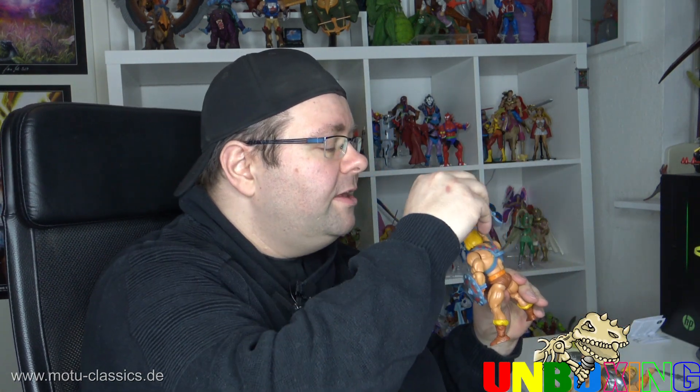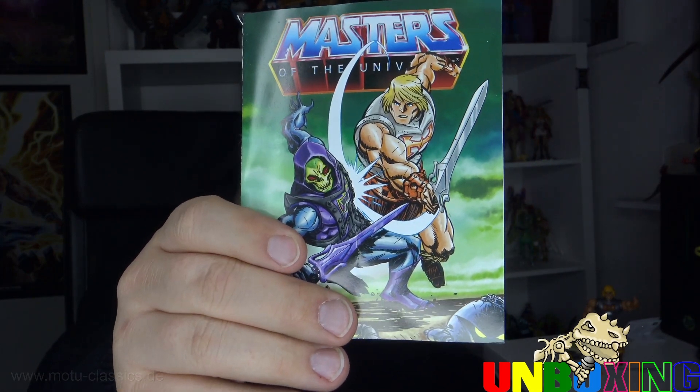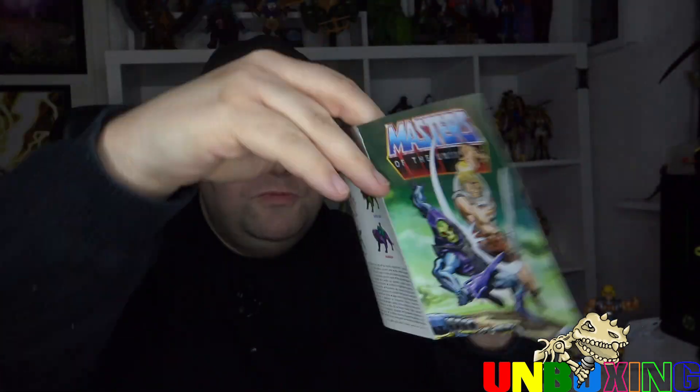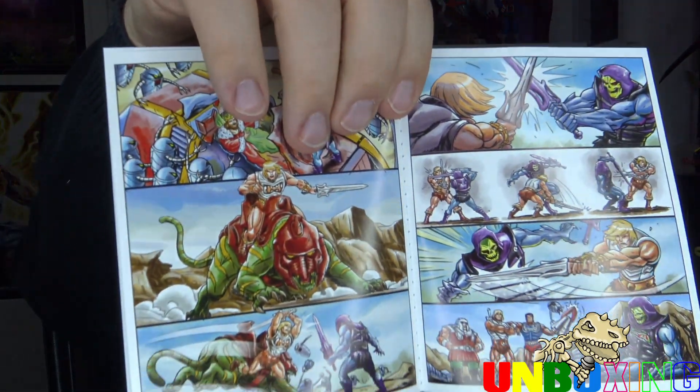Gut, kann man jetzt leider nicht ändern. Ich hätte es euch auch gerne vorgeführt, mit zwei Schwertern. Minicomic dabei – mir gefällt es sehr gut. Auch hier werden hinten wieder Figuren beworben und wir haben hier scheinbar auch mal ein paar mehr Seiten. Da wir hier wieder keine Sprechblasen haben, zeige ich euch das Minicomic trotzdem, auch wenn es schwierig zu sagen ist, worum es da überhaupt geht. Damit möchte ich euch aus diesem Video erst einmal entlassen. In diesem Sinne – tschüss, bis dann!